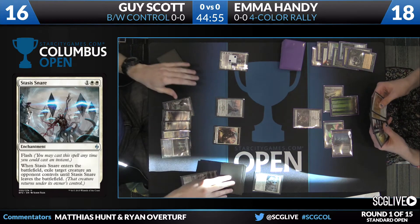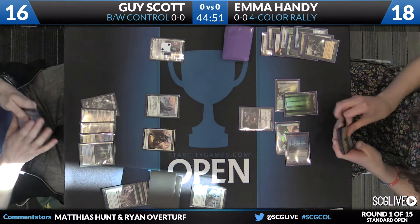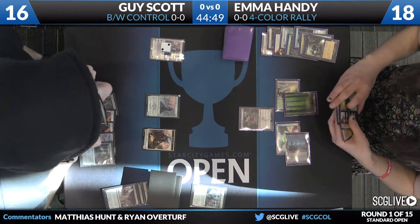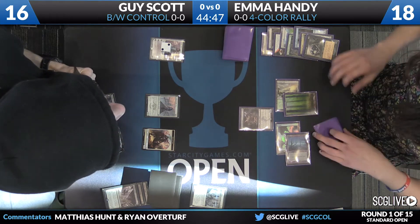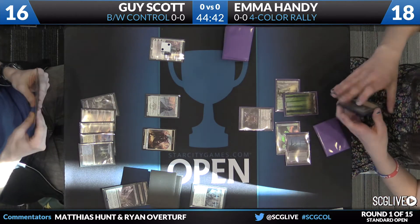Emma gets to draw cards off both of those. Despite it looking like two kill spells, not much was accomplished. On the board it looked like a good swing for Guy, but Emma is also playing with her graveyard. She has already drawn a Rally of the Ancestors — we are building up to something big here.